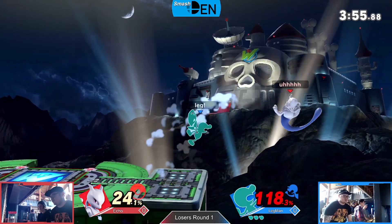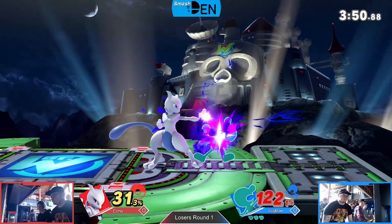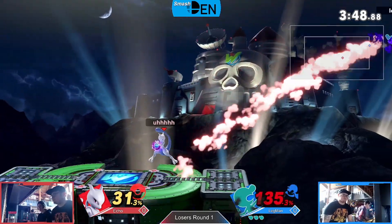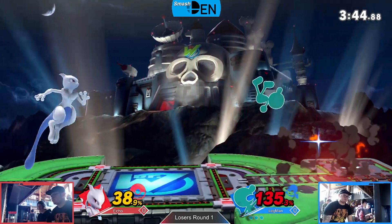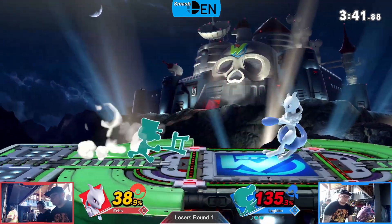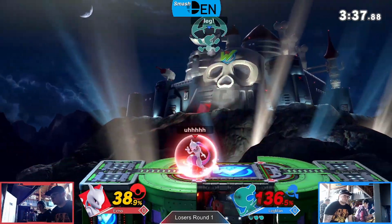Back air going to miss, but second back air is going to work out. Echo really likes going for that disable on the ledge — it's a great kill if you get it at this percentage. But at this point maybe you could look for a throw here too. You saw the grab there — yeah, the throw is definitely going to kill right now, especially on Game and Watch.